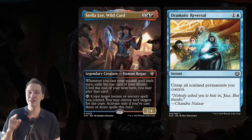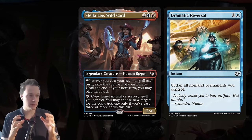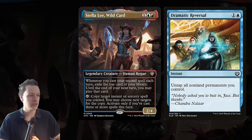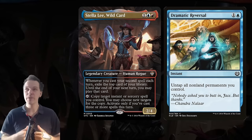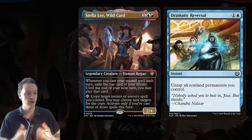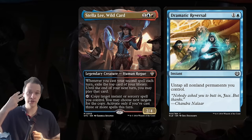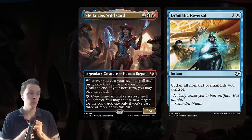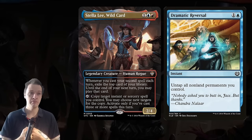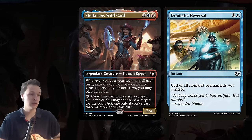It's important to remember that you have to cast three or more spells to activate her ability, which makes it a little tricky to always have that available. The first ability — whenever you cast your second spell each turn — happens quite easily, like casting a rock and then something else. But if you've cast three spells and Dramatic Reversal is the third one, you can tap Stella Wild Card to copy it, making infinite mana with your rocks and infinite storm.